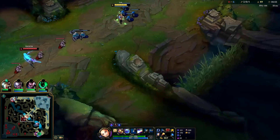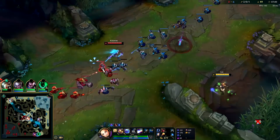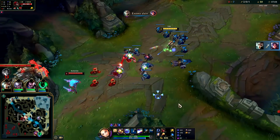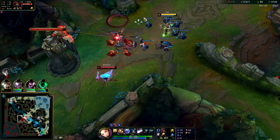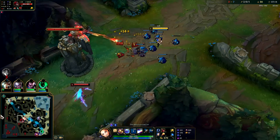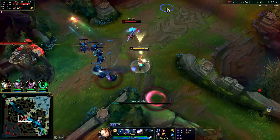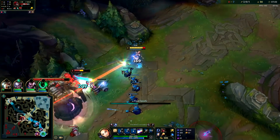I'll pop a potion and get a ward down. She's playing very very defensive right now. Got the whole wave — launched an auto in midair, activated my E. Missed my Q, but I have minion advantage so she just took a really bad trade.